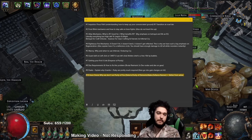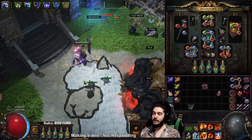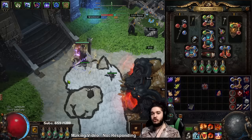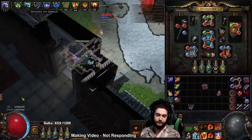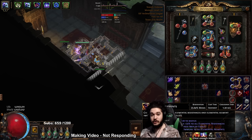Number ten is the aura choice. My aura setup has not really changed for the past two leagues or so - it's pretty much always been Malevolence, Determination, Purity of Elements, Defiance Banner, and then when you get Ashes of the Stars and anoint Charisma you can fit in Skitterbots. I want to talk about the importance of each of these. Note this is not covering the Aegis Aurora variant - Aegis Aurora with Melding of the Flesh is not a friendly league starter.